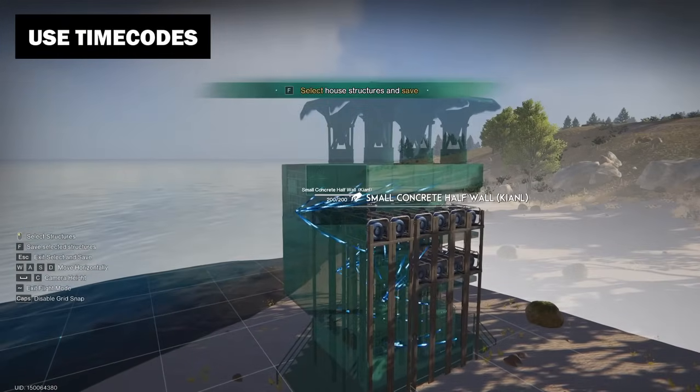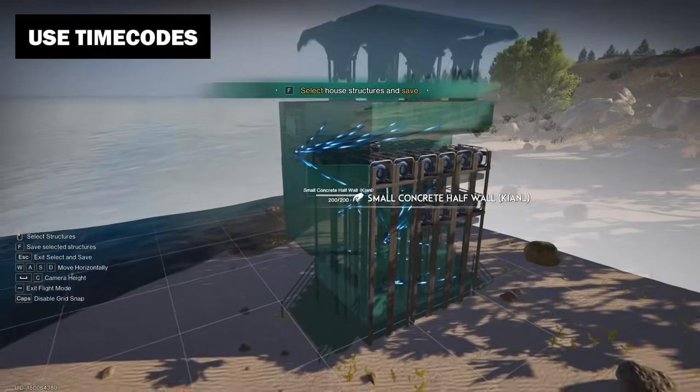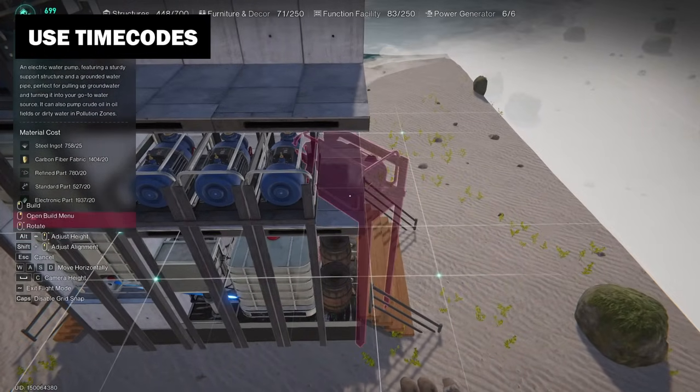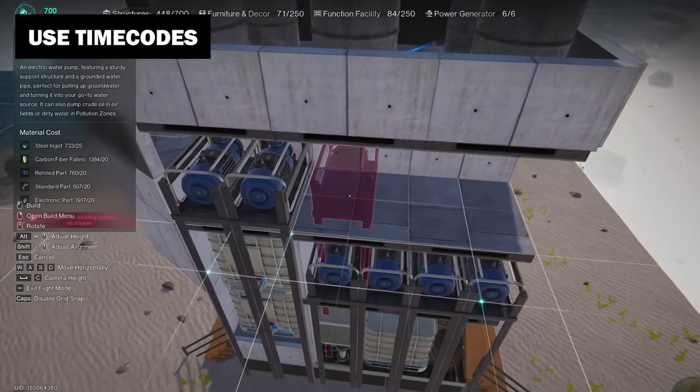As you probably know, pumps in Once Human cannot be saved in a blueprint. The only thing we can do is simplify the process of installing them on a ready-made build as much as possible, and I've solved this problem for you.